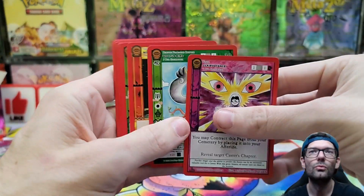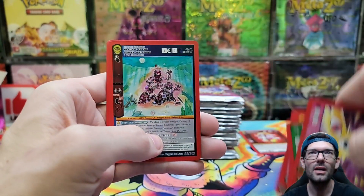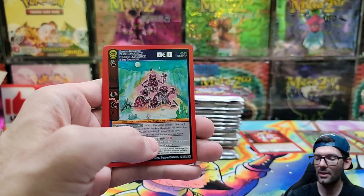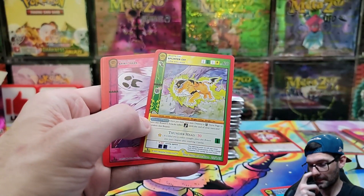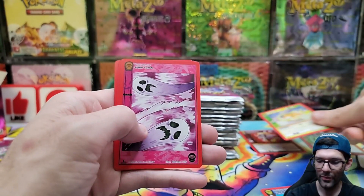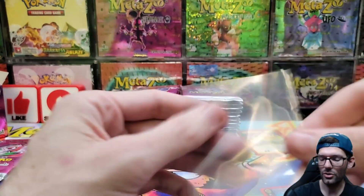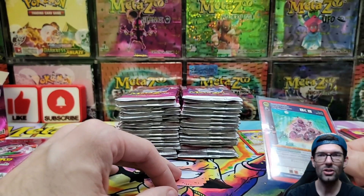Pack art number two — we haven't pulled any Hateful Eight or anything yet. We got Manchak Swamp Sunken Skeletons in the reverse hollow slot. And we got Splinter Cat in our non-hollow slot.